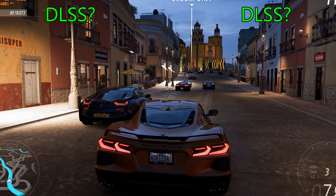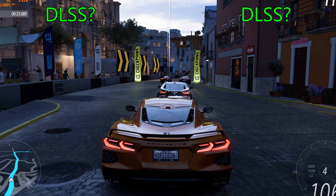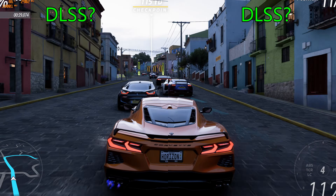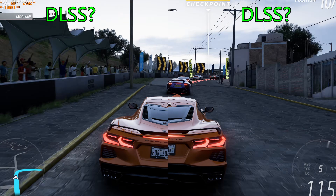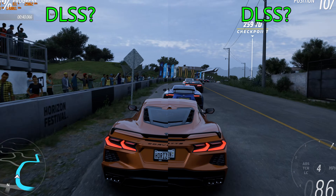DLSS 4 introduced the transformer model and it was significantly better than the previous iteration of DLSS. It was also enabled on 20 series and 30 series cards. DLSS 4.5 also makes a pretty significant step in image quality — you get a lot more stability and, as you'll see later in the video, a much more crisp image.